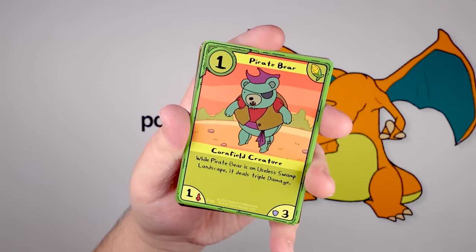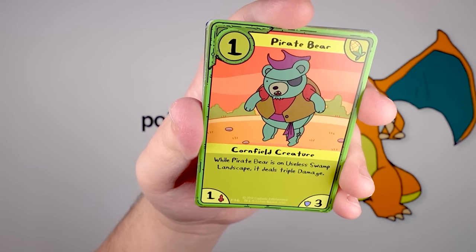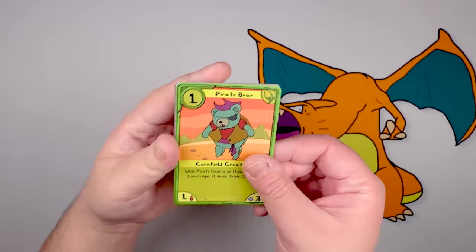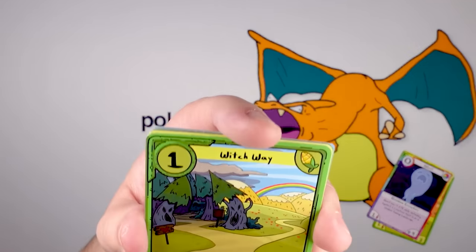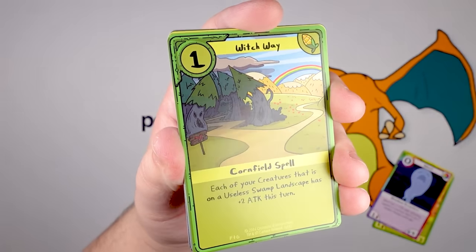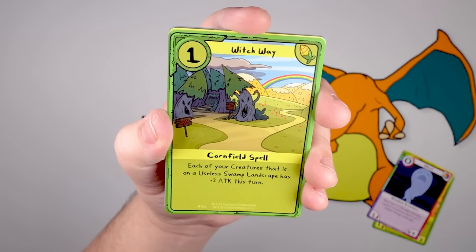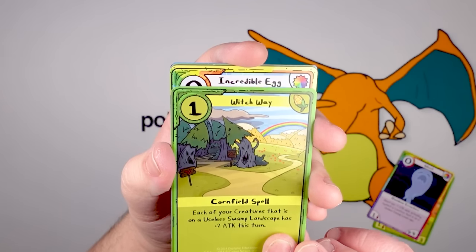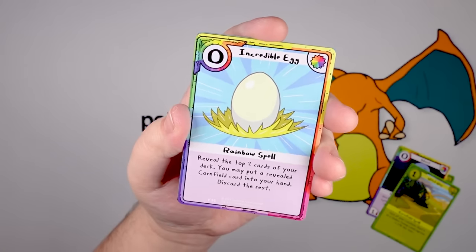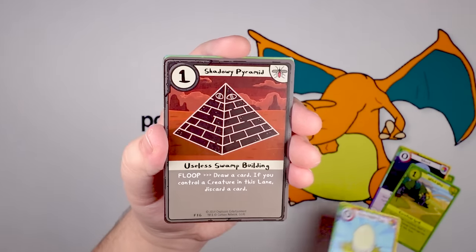Pirate Bear! I love him. Look at him. 'While Pirate Bear is on useless swamp landscape, it deals triple damage.' He's a good bear. Rainbow Ghost — look at that art: rainbow in the background, the rolling fields, the creepy forest. That's so nice, classic Adventure Time. 'Each of your creatures on a useless swamp landscape has plus two attack during its turn.' Incredible Egg — look at that thing, it's huge. I love how bombastic it is for just an egg. Shadowy Pyramid — what other cartoon from the same time period does this remind you of? A pyramid with an eye on it... Old Corn Eye! He's great.